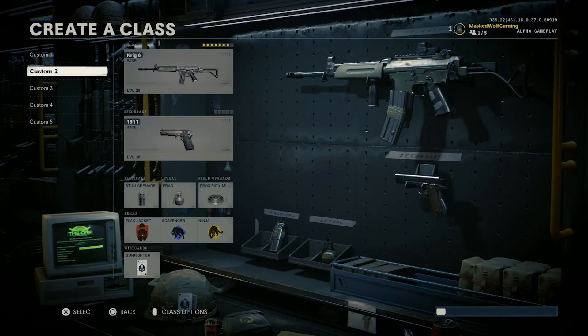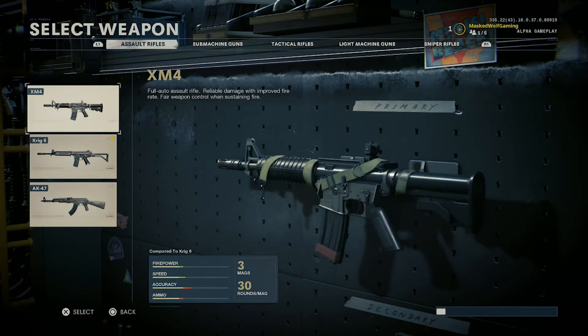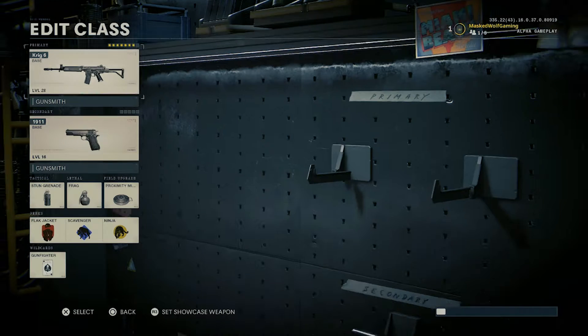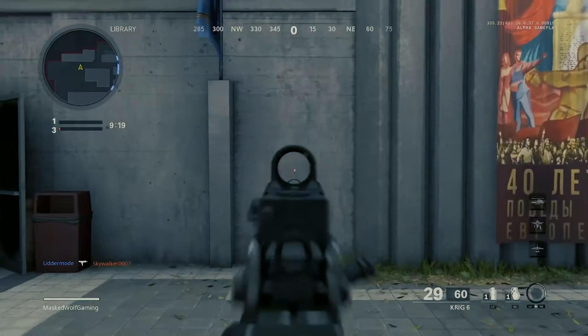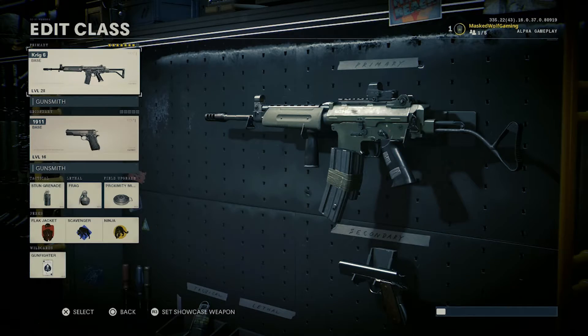That gun is the Krig 6. It's literally sitting between the XM4 and the AK-47, and I saw it and thought it was just some new gun they added that's not that good — that's a lie. I played with this gun with the attachments I have right now and it has zero recoil. It just absolutely obliterates enemies.